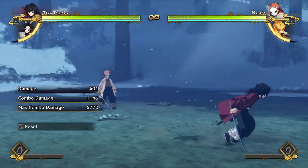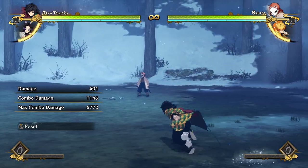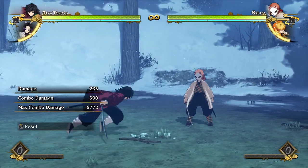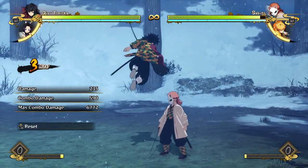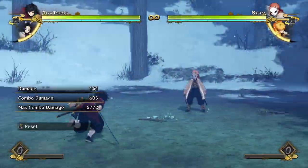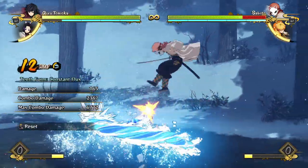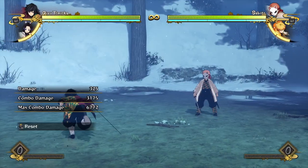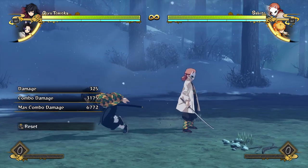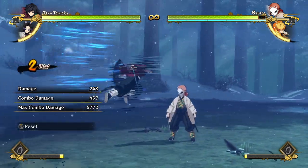His movement is pretty okay. His aerial sidestep goes in a very straight line downwards, which is actually kind of good. Also worth noting: he actually has three hits on his aerial attacks, which is pretty unique. That means if he hits the opponent with it, he has a lot of time to confirm into a combo, which can lead to some pretty cool damage — or he can go into a full combo from it for very good damage cheaply.